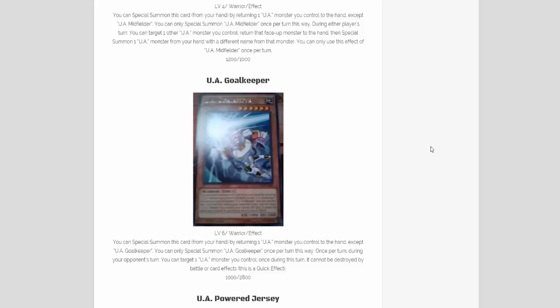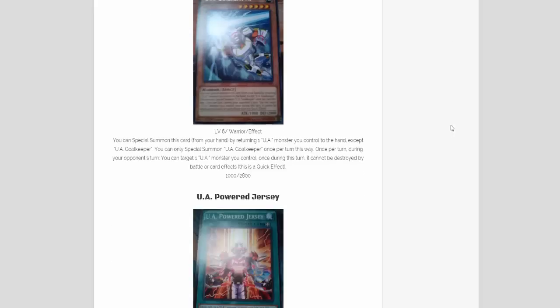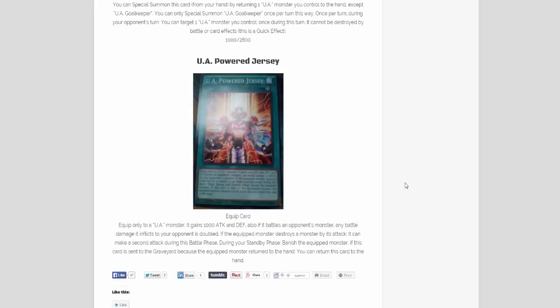It looks like the two UA monsters are rares. The last card we have is UA Power Jersey. It looks like it's gonna be a common card. It is an equip spell — equip only to a UA monster. It gains 1000 attack. Also if it battles an opponent's monster, any battle damage it inflicts to your opponent is doubled. If the equipped monster destroys a monster by its attack, it can make a second attack during that battle phase. During your standby phase, banish the equipped monster. If this card is sent to the graveyard because the equipped monster was returned to the hand, you can return this card to the hand. This is just a power-up card for the UAs — being able to double the damage and attack a second time is very scary. The main strategy is to return the monster to the hand so you also get this card back instead of it being banished.